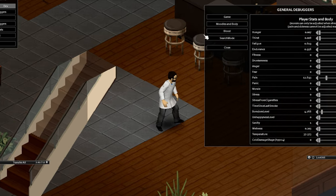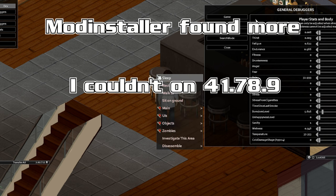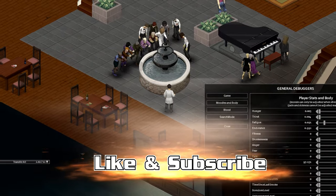Before we move on to my bonus tip for walking around on a broken leg, I encourage you to check out mod installer's posts because there were some additional alcohol effects that they found, but I could not replicate them on build 41.78.9, so I'm wondering if they got patched out. If you get a moment, try it out, let me know how it went, and let me know which build you're playing on.